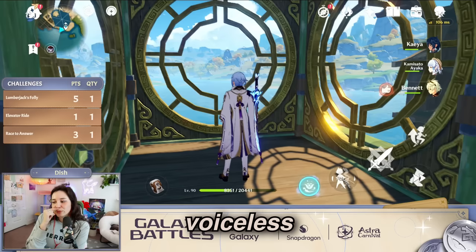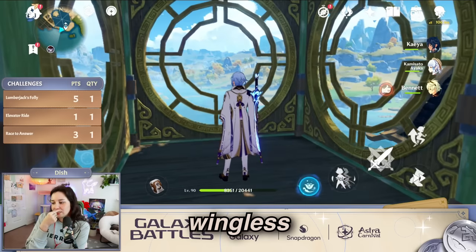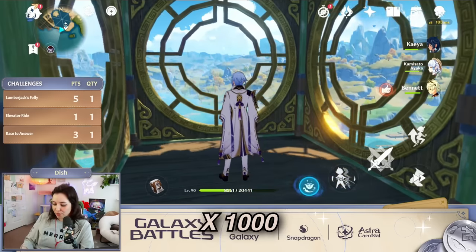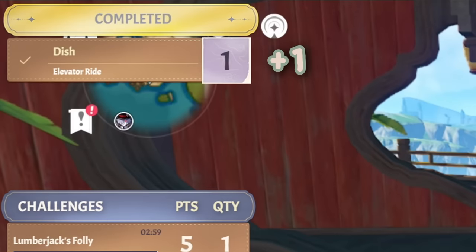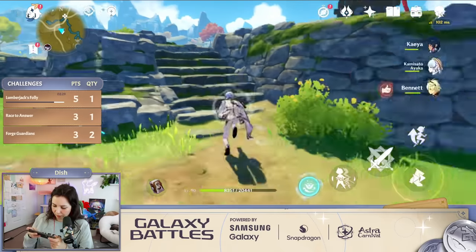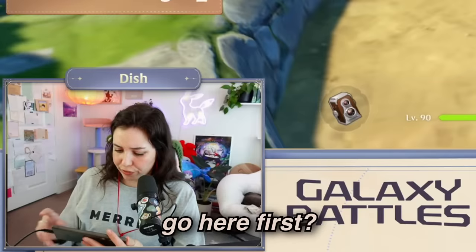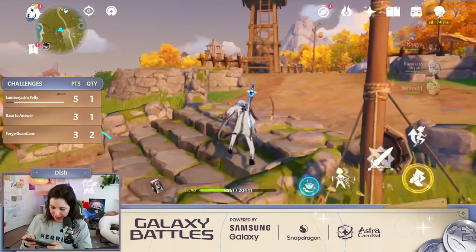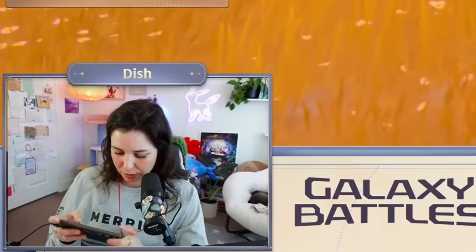I'm really bad at riddles. Voiceless, it cries. Wingless, flutters. Toothless bites. Mouthless mutters. Times a thousand. What do you mean by that? Is it like a fish? Think you have to type it or something? Oh, it's a location? It's definitely a location, right? Because it says 'go here.' I'm stupid. I don't know about either of these.